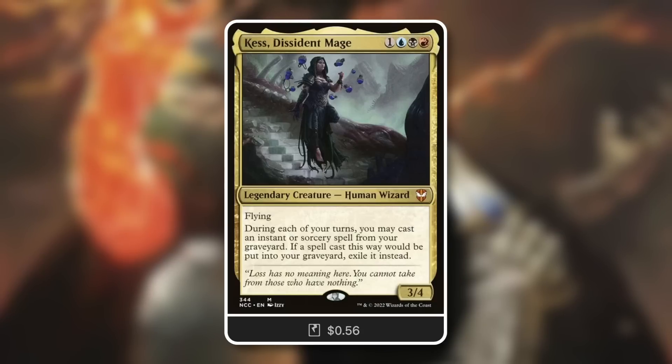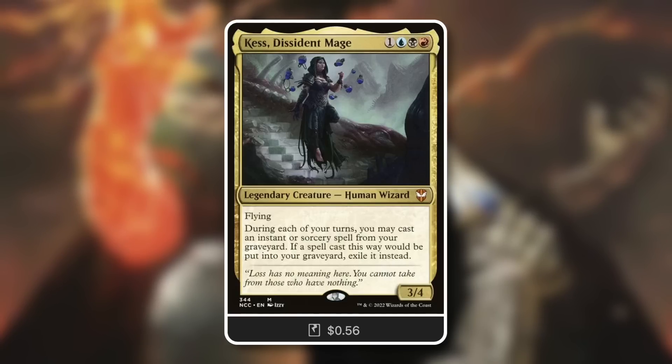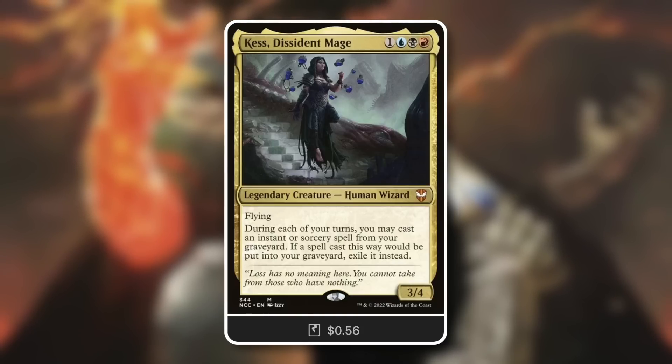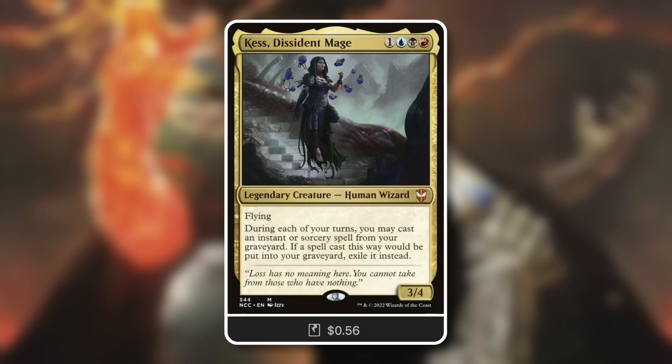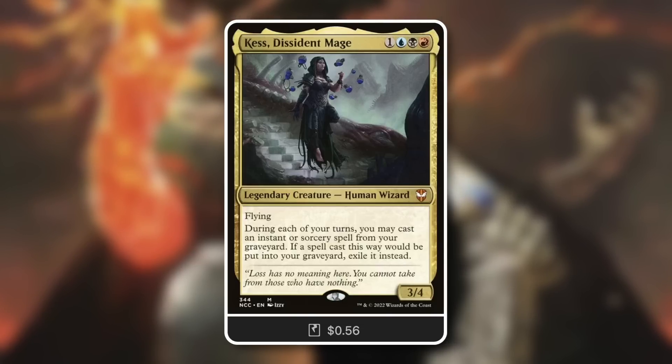Finally, make sure you're considering commanders that can utilize cards from the graveyard. Cass, Dissident Mage — a 3/4 Flying Human Wizard. During each turn you may cast an instant or sorcery from your graveyard; if a spell cast this way would go to the graveyard, exile it instead. Basically gives you a second shot at that card. Take a player down by destroying their creature, wait if needed — if they have tons of draw effects, lie in waiting, then cast it again from your graveyard.